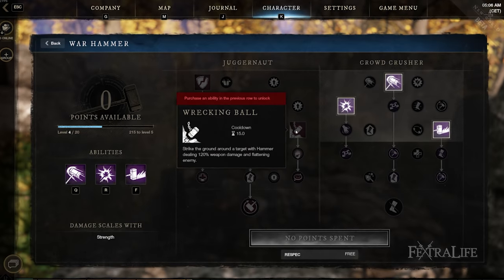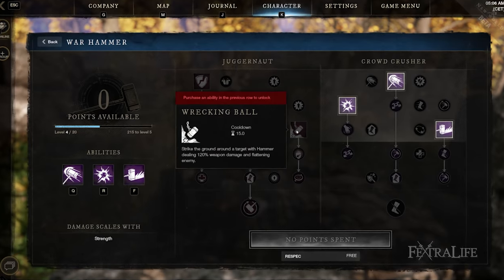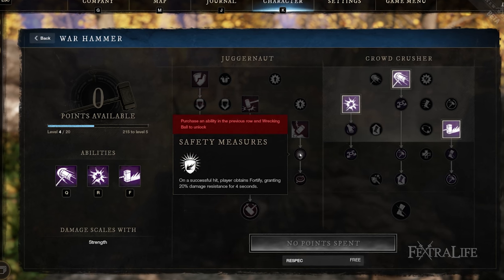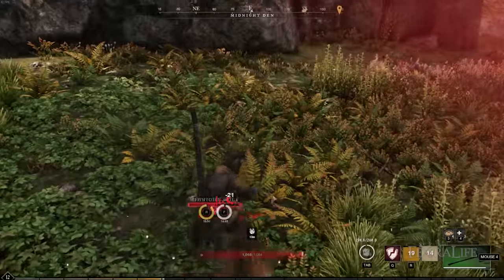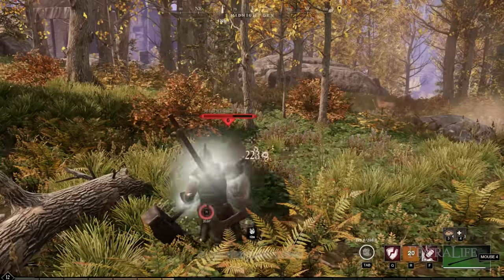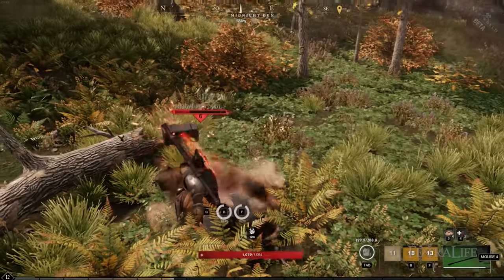Wrecking Ball is an interesting ability because it does damage and it's also a CC, and once upgraded it can CC nearby enemies as well, and it also boosts your armor — so it's a good one to consider. It has a rather long animation as well, so you have to be careful of that. A lot of the hammer animations are actually kind of long, so this is not unique to this ability.